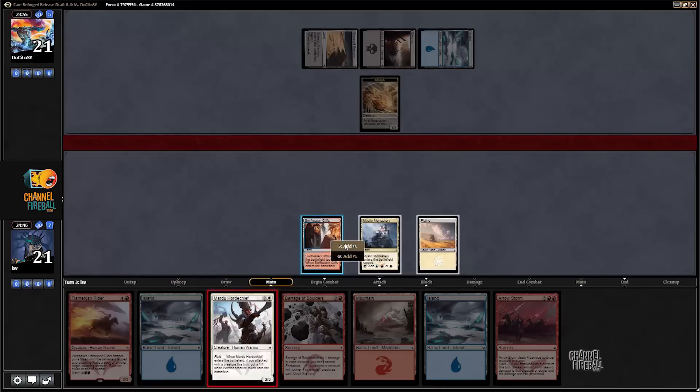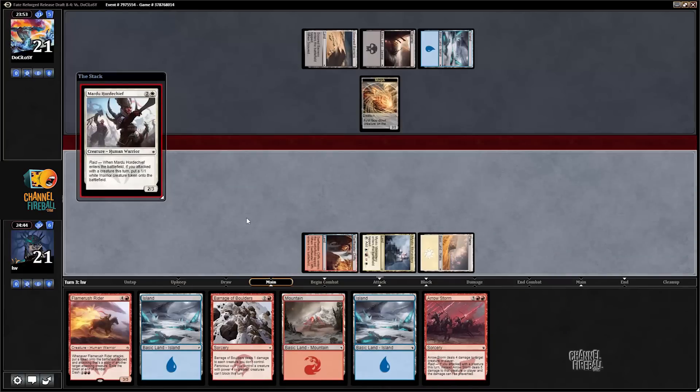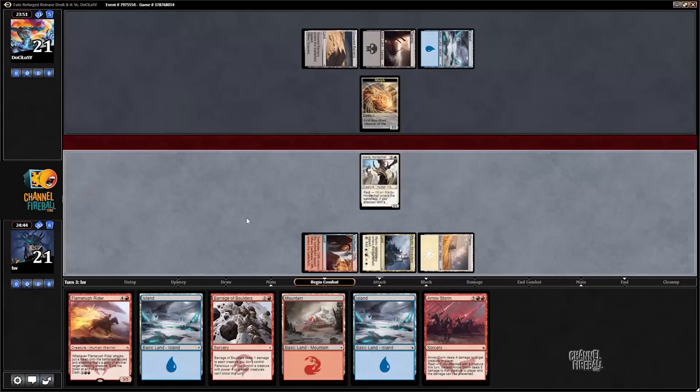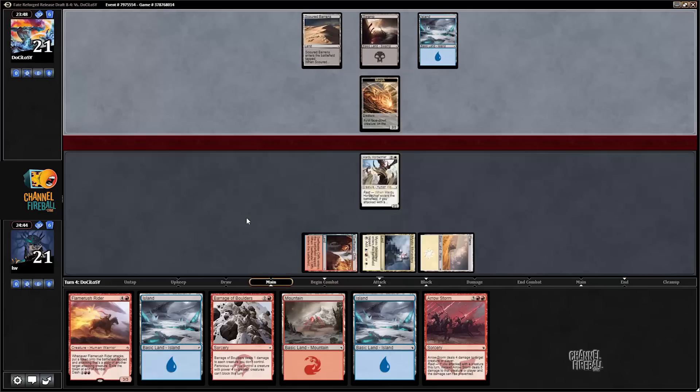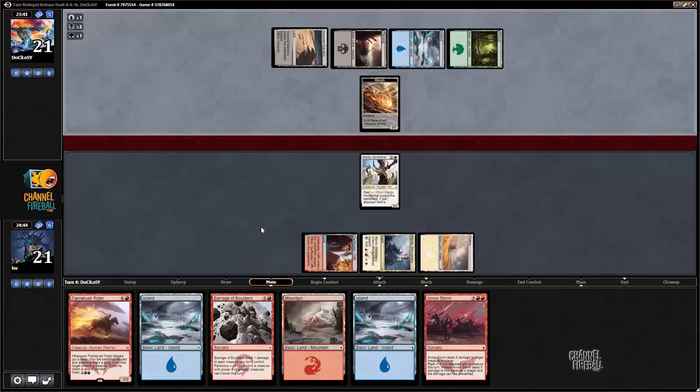Iron Man is perfect, as predicted. And I'm very glad I have Whirlwind Adept in my deck instead of Alabaster Kieran. I would much rather draw the Whirlwind Adept here. Opponent's just playing at least 4 colors. I'm not ruling out the 5th, though.